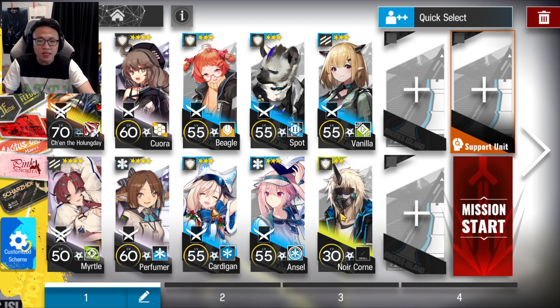Then afterwards, you'll be bringing a Stray Defender, meaning you can bring along like a level 1 defender or a Noir Corn for a basic purpose. This is quite essential for a particular part in the stage. Then bring a multi-target medic followed by a single-target medic. Higher rarities and higher levels, of course, the better you'll be.